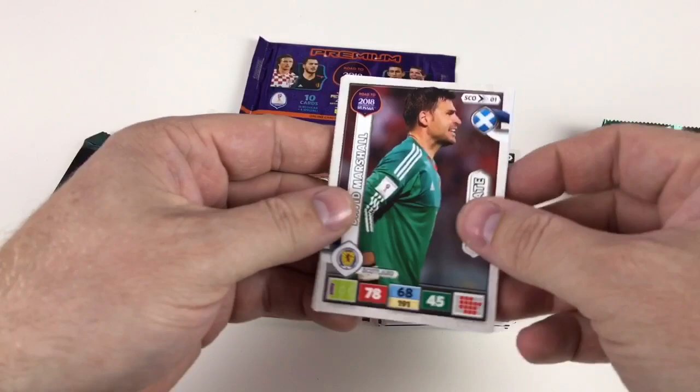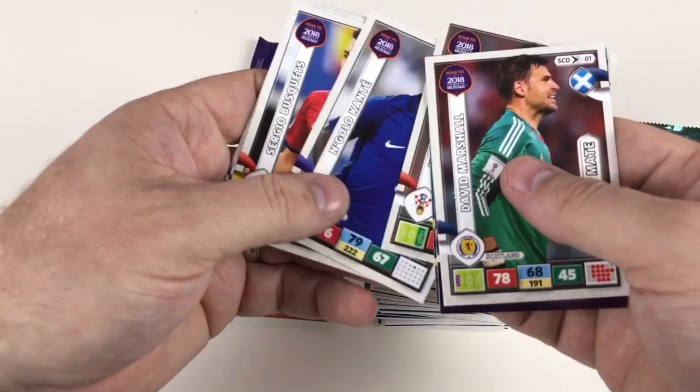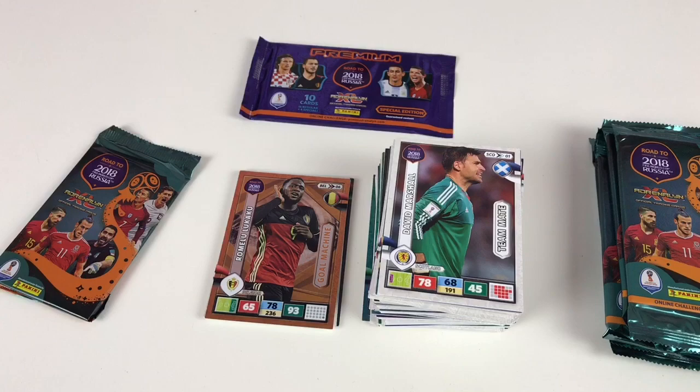David Marshall, Gregorz Krychowiak again, David Ospina gold machine, Nicola Kalanick, N'Golo Kante, Sergio Busquets, Jonas Hector, Marco Varane, and Kyle Walker. Again very good cards. We've only got two packets left out of the tin, and then we'll move back to the normal packets and finish with the premium.